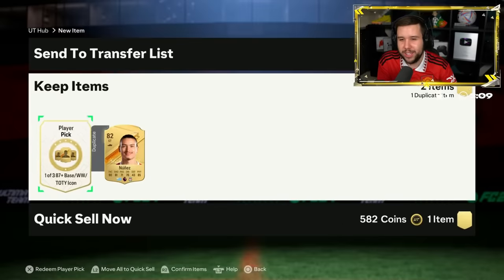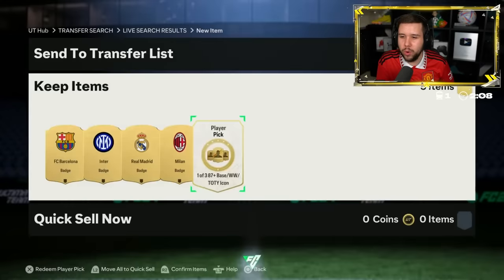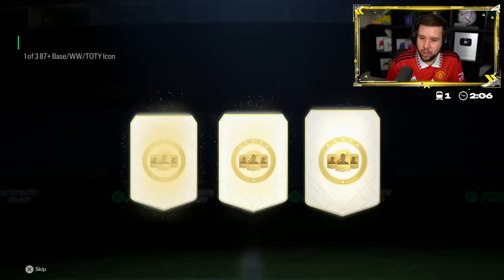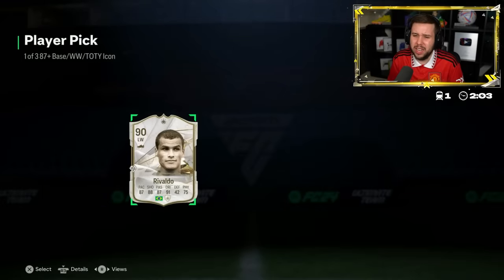Darwin Nunez next on Icon Player Pick. That Darwin luck - again with the full Winter Wildcard Icon Player Pick. He's going all over the help section. Good luck. Rivaldo, Xavi, and Haji. He's gone for Rivaldo.